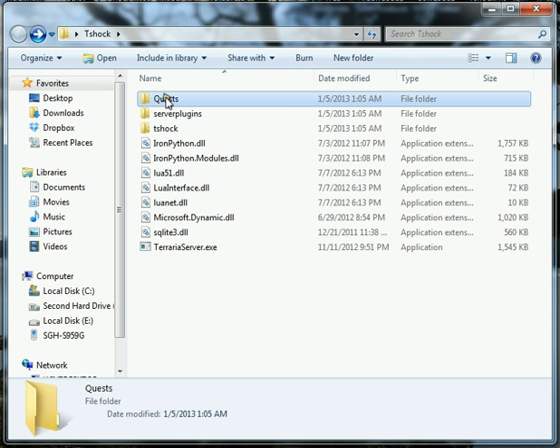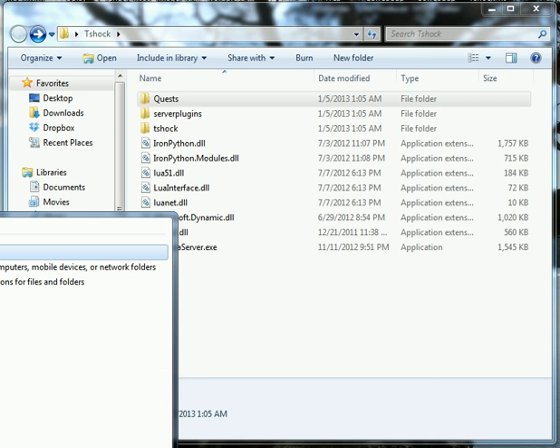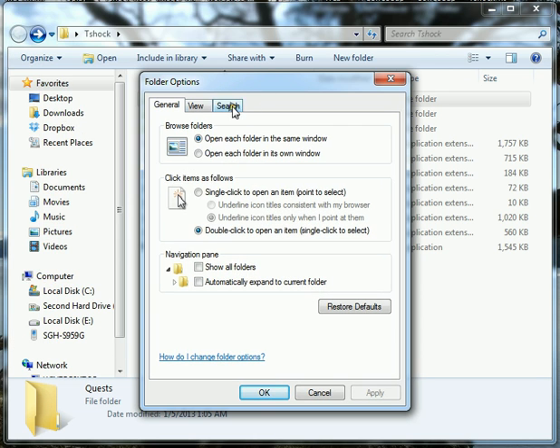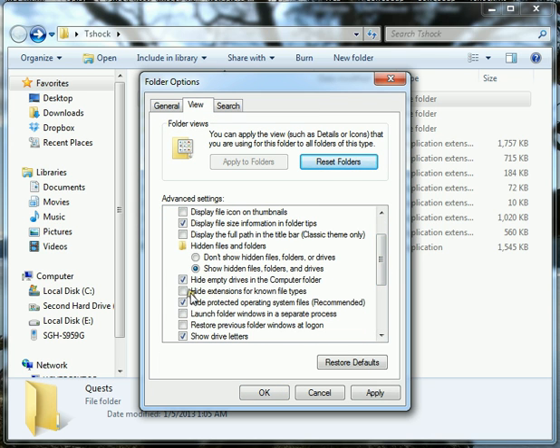What we're going to do is write our first Quest — it's just going to be a simple quest. But before we get into the Quests, go into your Start menu and do a Windows search for Folder Options. Inside Folder Options, go to View. About halfway down the list, you're going to see 'Hide Extensions for Known File Types.' Make sure that is unchecked, then hit OK.